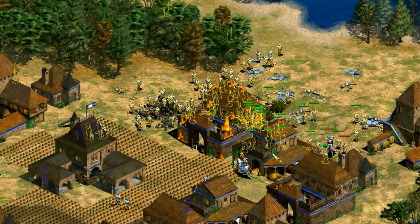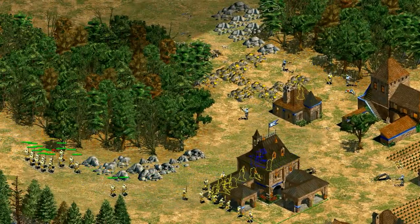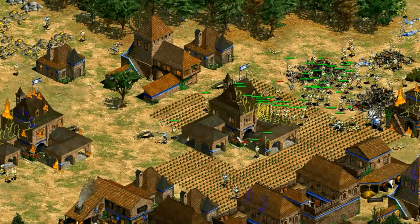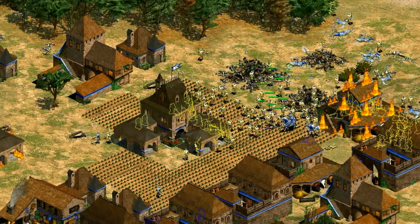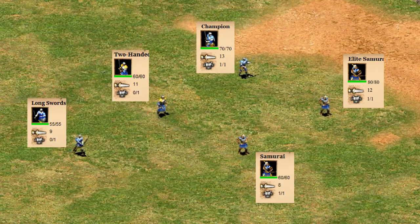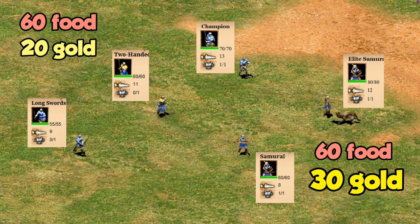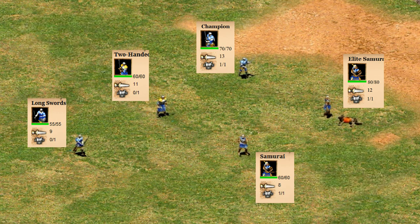First of all, we have to keep in mind through all of this that Japanese have stronger than normal infantry because of their faster attack rate bonus. We aren't comparing elite samurai to regular champions — we're comparing them to Japanese faster-attacking champions. Putting the units side by side, the cost is fairly similar, with both being 60 food and the samurai being 30 gold instead of the champion's 20.